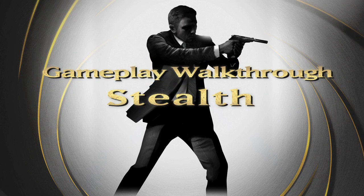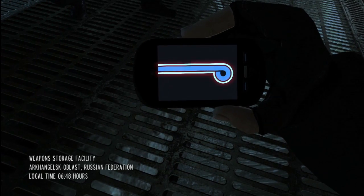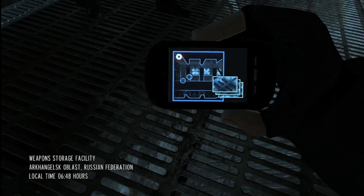This video diary is going to showcase some of the stealth based gameplay featured in GoldenEye Reloaded. We're going to start in the second level of the game, the facility. Bond is working alongside his colleague Alec Trevelyan, 006, to investigate a corrupt Russian general who is selling arms to terrorists.